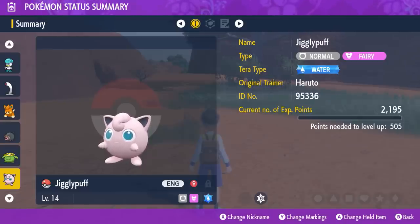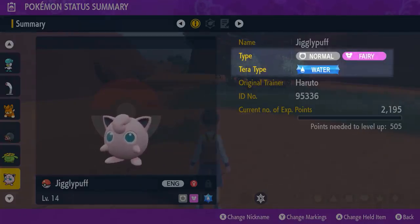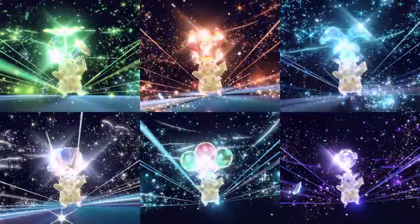Some Pokémon, like this Jigglypuff, have a Tera-type completely different from their regular type. Any Pokémon is capable of having any of the 18 different types as its Tera-type.